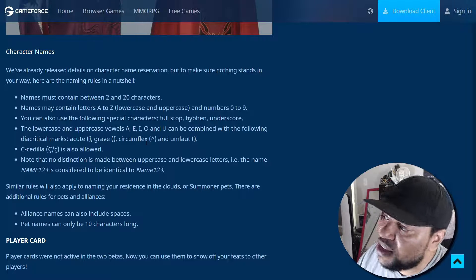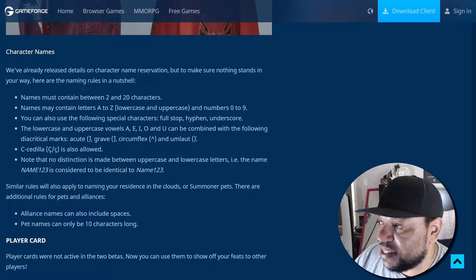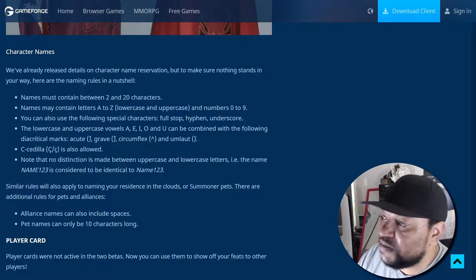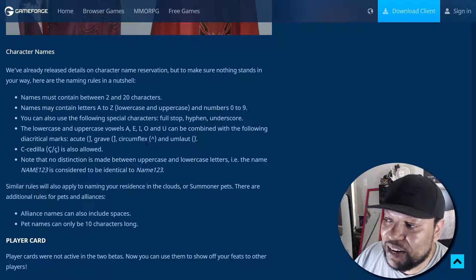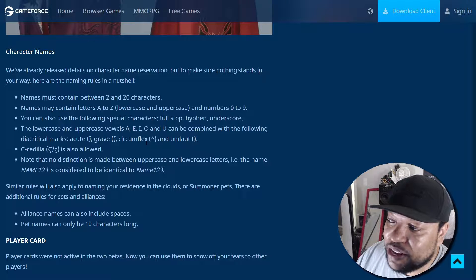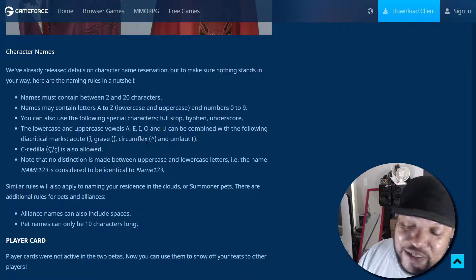For character names, they've already released details on character name reservation, but here are the naming rules in a nutshell: names must contain between two and twenty characters; names may contain letters A to Z, lowercase and uppercase, and numbers zero to nine. You can also use the following special characters: full stop, hyphen, and underscores. The lowercase and uppercase vowels A, I, O, and U can be combined with diacritical marks — acute, grave, circumflex, and umlaut.